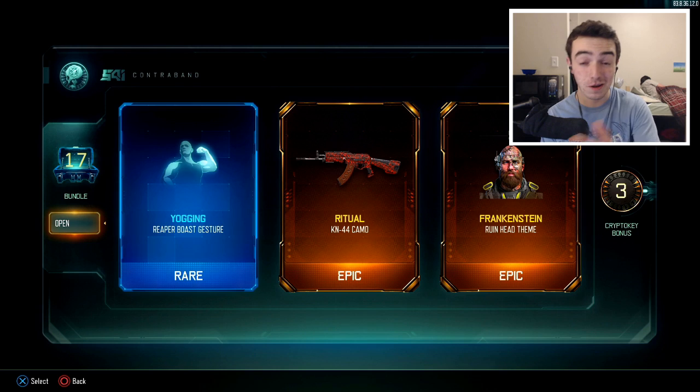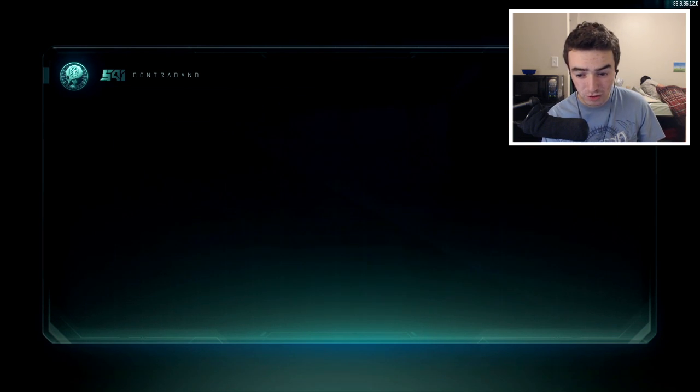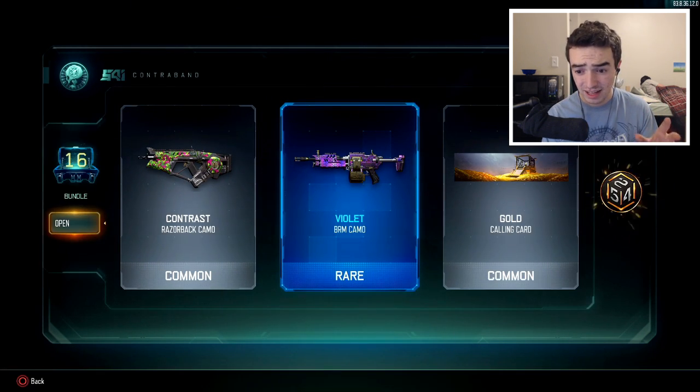We got 2 epics, which is actually pretty epic. But you guys know we're looking for those 4 DLC weapons — the Ballistic Knife, the Raven's Eye, the M16, and the Marshall 16. Hopefully we'll be able to get one of those. But we got a double epic, so we really can't be too disappointed. We're at least getting a little bit of supply drop luck here. Let's keep going.